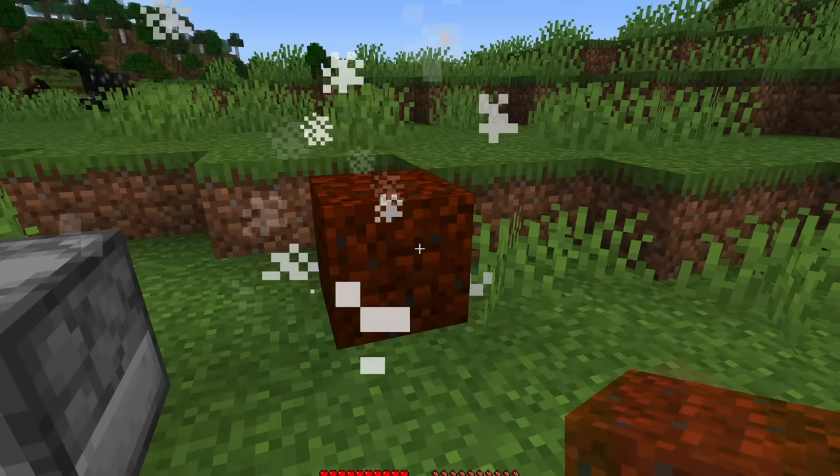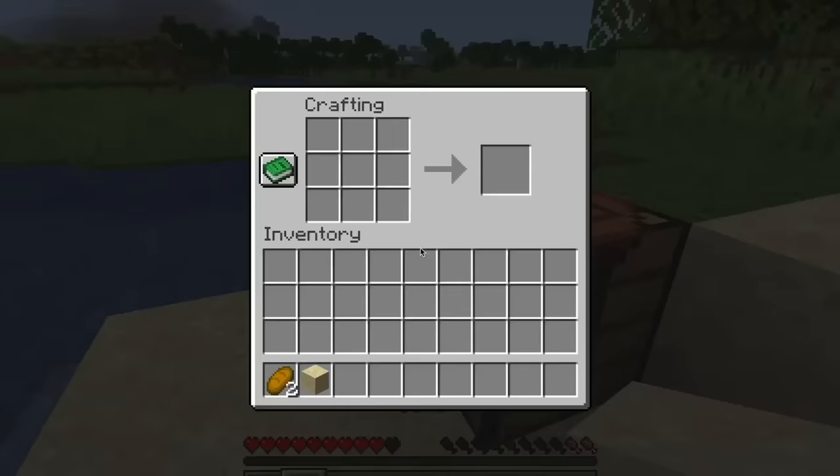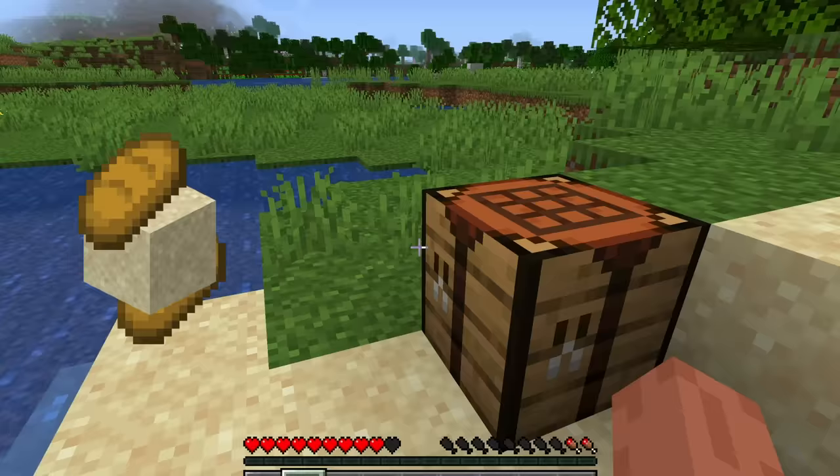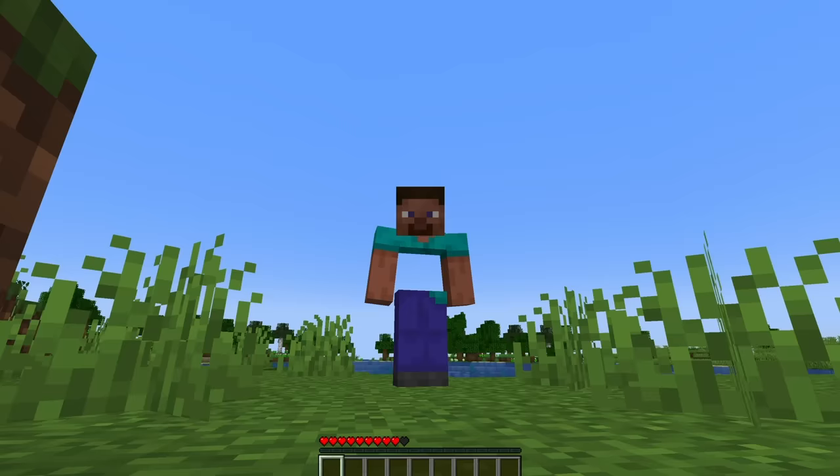Here's what this animation looks like to other players. You can even make sandwiches out of blocks, like with this sand sandwich. If you eat a nether portal, your stomach will get transported to the nether, which means your hunger bar is gone since you obviously can't eat anymore.